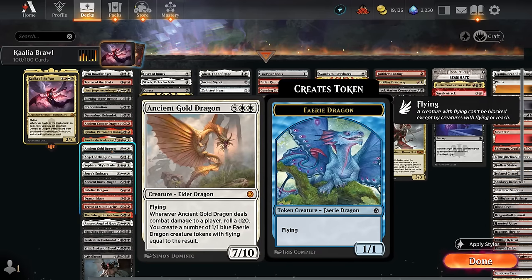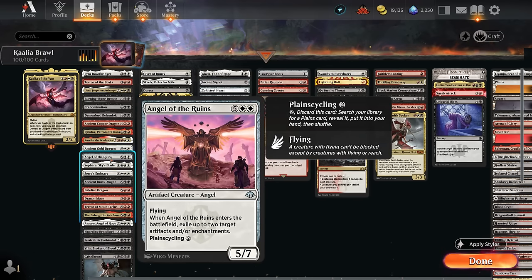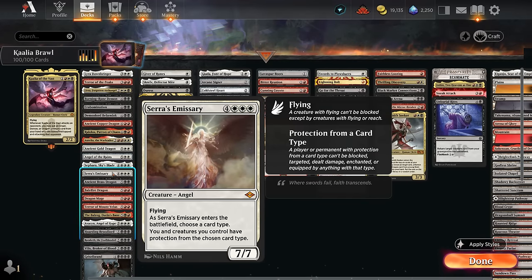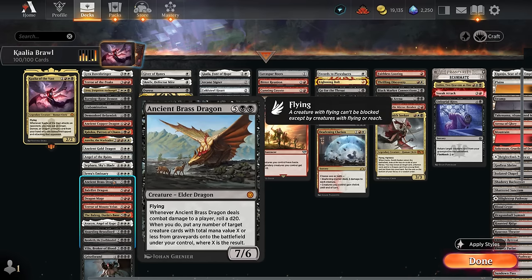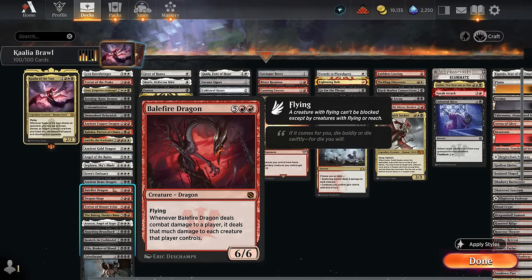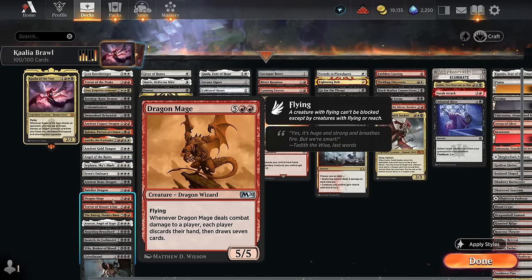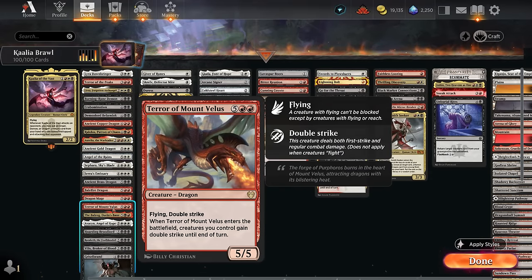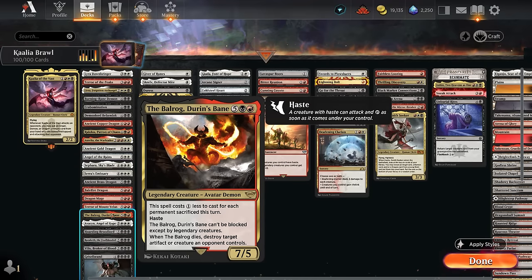Ancient Gold Dragon makes a bunch of 1/1 tokens if we hit the opponent. Angel of the Ruins can deal with artifacts and enchantments. Sephara can make our other flying creatures indestructible — it can also help protect Kalia from reach or flying blockers, making Kalia indestructible so we can attack again the following turn. Seros Emissary can name creature so our opponent won't be able to block any of our creatures, though we can occasionally name instant or planeswalker. Ancient Brass Dragon can help reanimate our creatures from the graveyard. Balefire Dragon if it hits the opponent can deal 6 to all their creatures for a nice one-sided board wipe. Dragon Mage refills our hand by making each player draw seven.